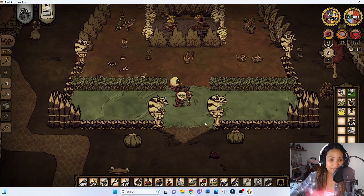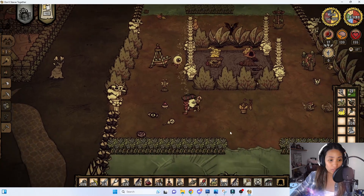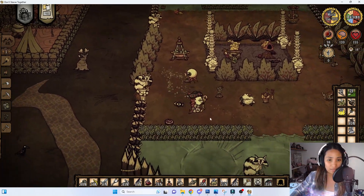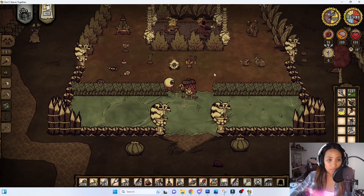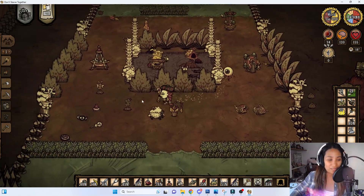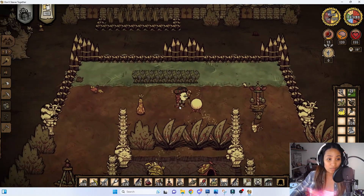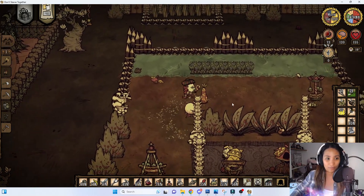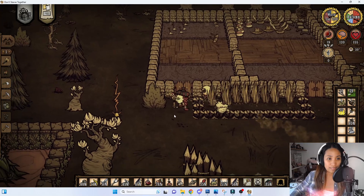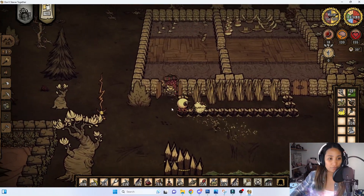One of my favorite areas is the catcoon playpen. When the Year of the Catcoon event came out we decorated it with event items, catcoon trophies, and catcoon figures. We have beefalo dolls in here for them to play with, and this is also where we play hide and seek with the catcoons. Right next to it is the store, where guests can grab essentials like a hammer, rug, shovel, and axe.